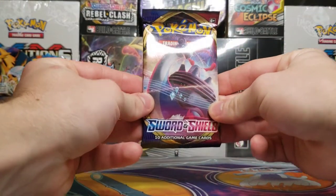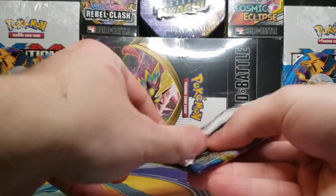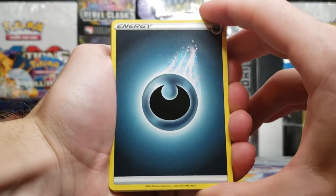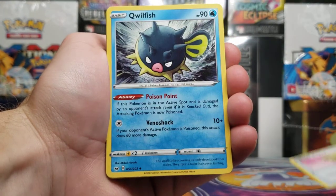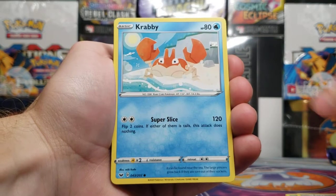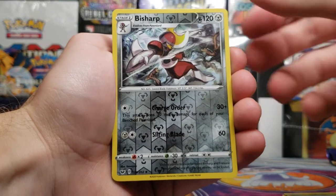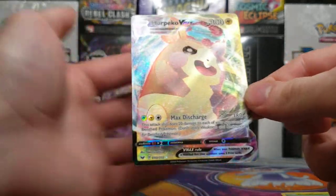Got Lapras VMAX on the cover of this next pack. And we've got four from the back. Darkness type energy — seem to be pulling that quite a bit in the last few weeks. Pal Pad trainer card, Sitrus Berry trainer card, Qwilfish, Roselia, Ferroseed, Krabby, Galarian Zigzagoon, Gloom, Flaaffy, Bisharp reverse holo.